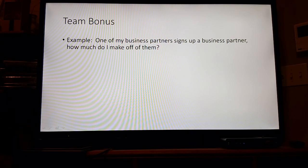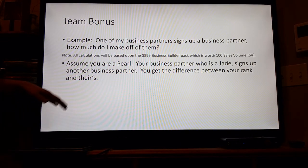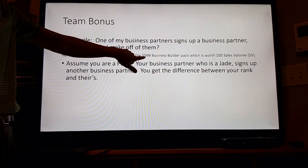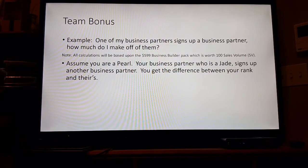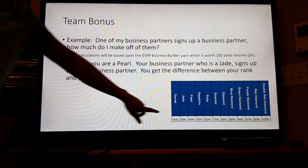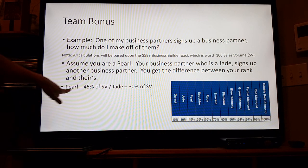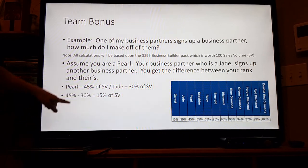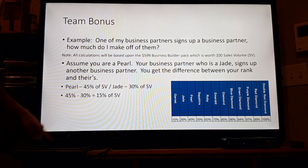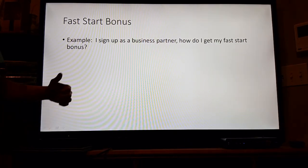This leads us into the team bonus. So one of my business partners signs up a business partner — how much do I make from that? All calculations will be based upon the $5.99 business builder pack, which is worth $100 sales volume. Let's assume you're a Pearl and your business partner who's a Jade signs another business partner. You get the difference between your rank and theirs. Pearl is 45%, Jade is 30% — so 45 minus 30 is 15% of SV. You're going to get a check for $15.00: 100 SV times 15%.